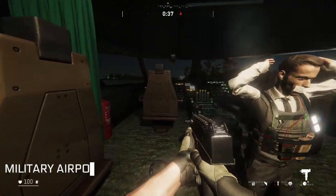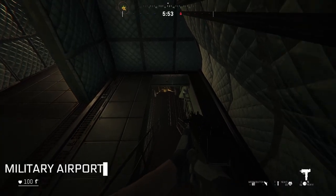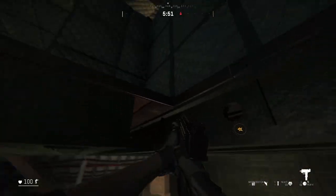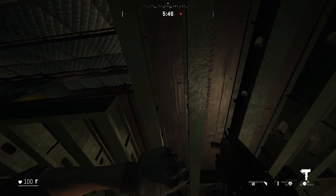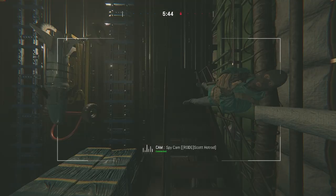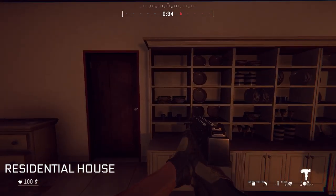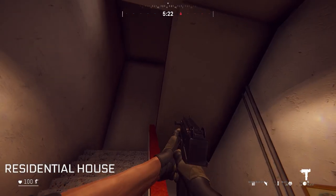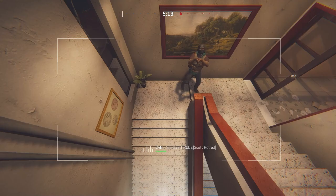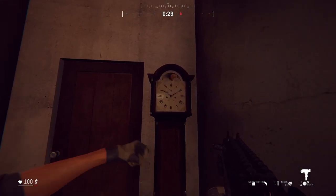On Military Airport, place a camera on the pilot seat in the pilot room facing the double doors, or on the ceiling above each staircase facing down. On Residential House, try the shelf on the second floor kitchen facing the bedroom door, on the foundation of the stairs as you leave the kitchen, or in the grandfather clock where you can actually hide the spy camera.